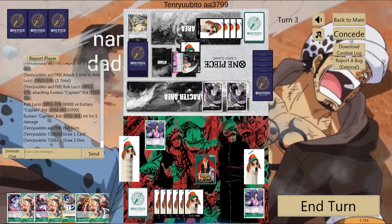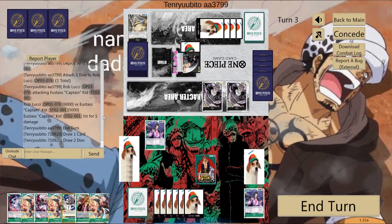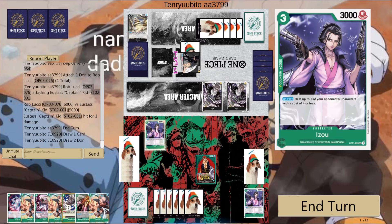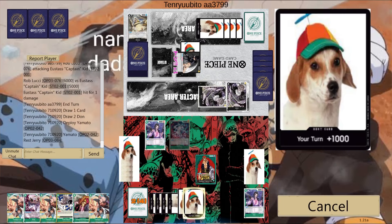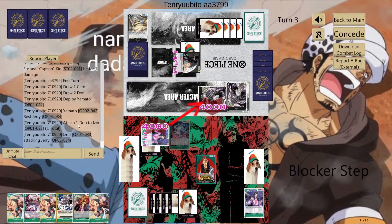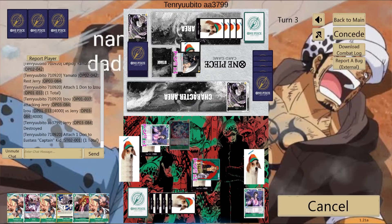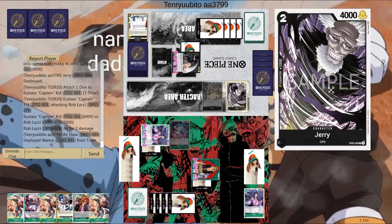I'm probably gonna go for board here because he doesn't really have many cards in hand and I don't want to go for life right now - I want to starve him out. It does suck having to play a Yamato to rest a two-cost, but whatever. I swing 4k with Izo to the Jerry - if he takes it I'll swing with leader to leader, but if he doesn't I'll swing my leader to his Jerry. He takes it, so I swing to his life with 6k and he takes it. He gets a trigger - Air Door - which lets him play a 3-cost or less black character from his graveyard and trash a card.